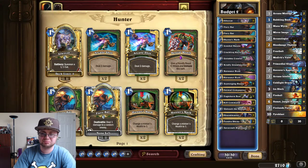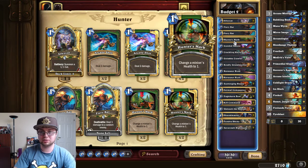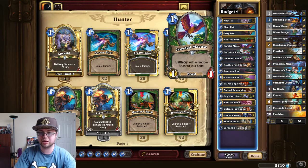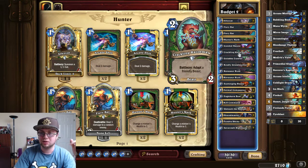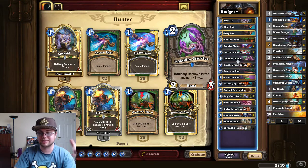Hunter is kind of straightforward — it's a mid-range hunter with small beasts. I have one Hunter's Mark for a big target in case I need to destroy a taunt. It replaces itself sometimes with better stuff, adapts something, and destroys a pirate in case we run up against other classes that use pirates such as rogues or warriors.